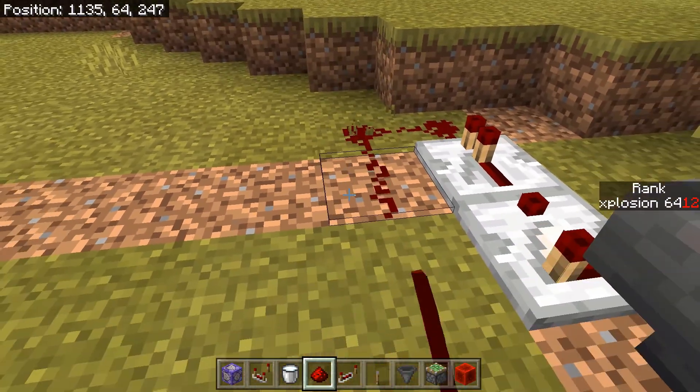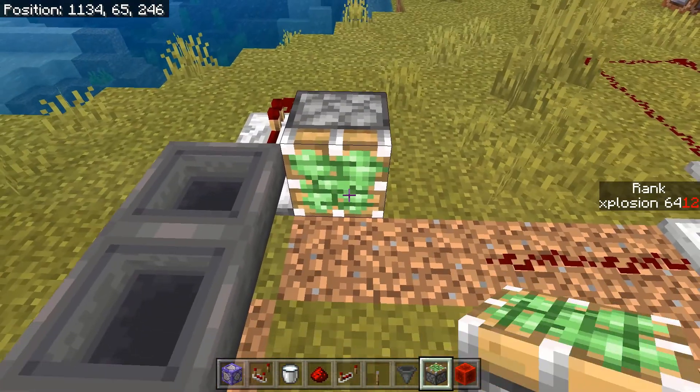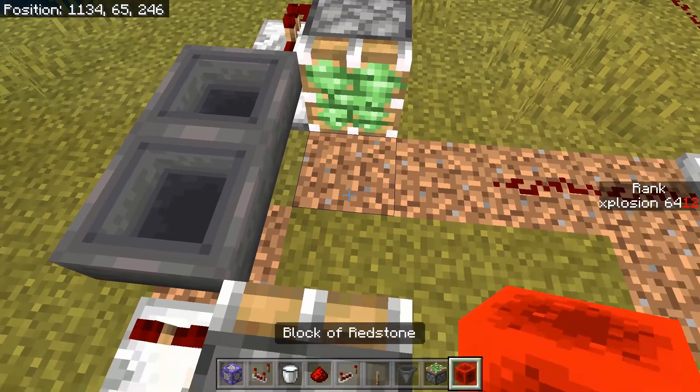Now that the number generator works, I need a timer to activate the random number generator every certain amount of time — in this case, 42 seconds.